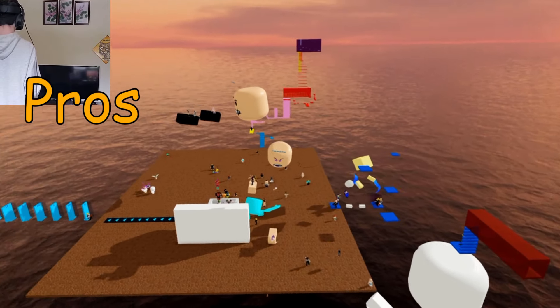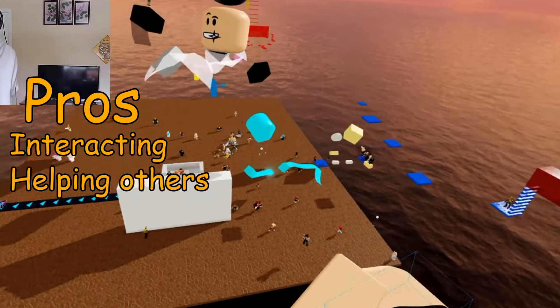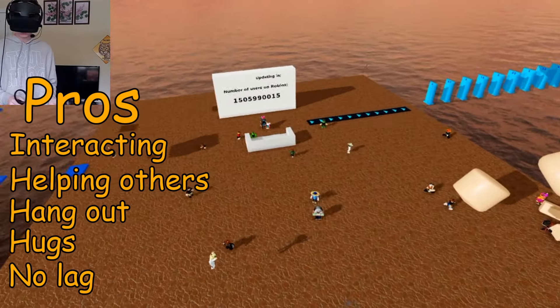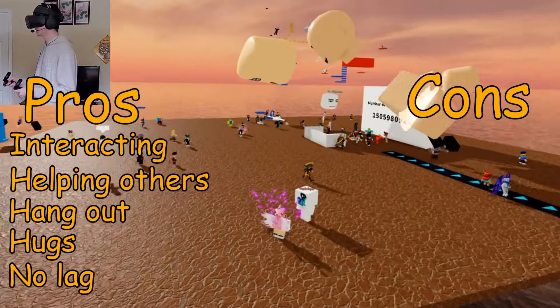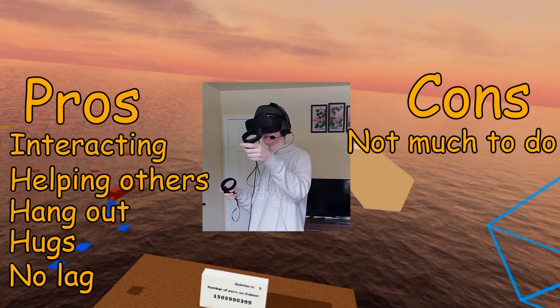So pros would be you can interact, help out, and assist people with their parkour, just hang out, give someone a little hug. Another pro would be no lag, because I haven't encountered any lag issues so far while playing. The con about this game is there's not many things to do in here. So yeah, let's jump into number two.